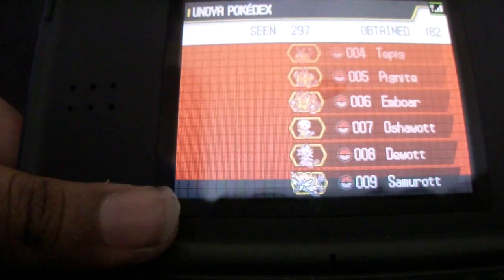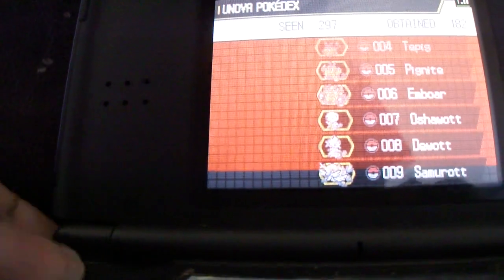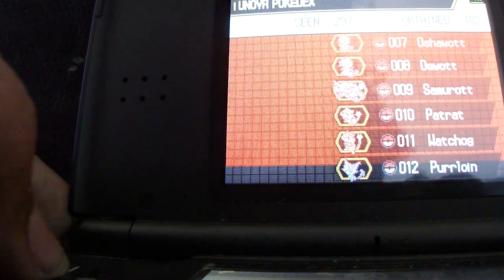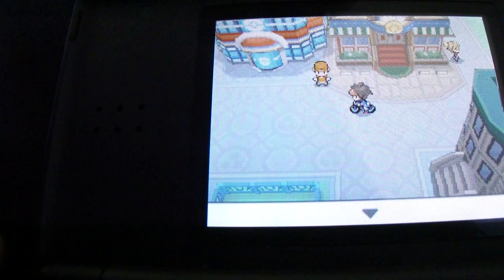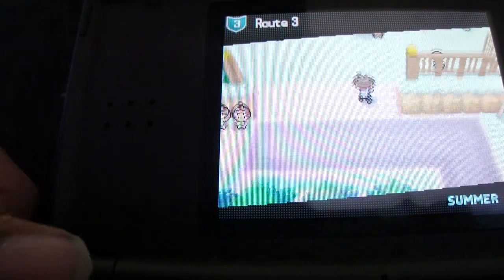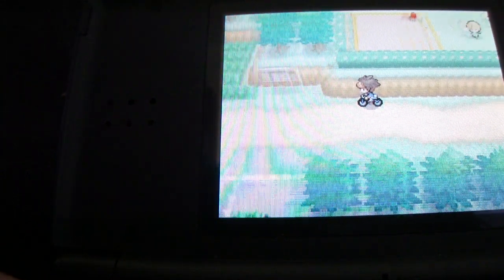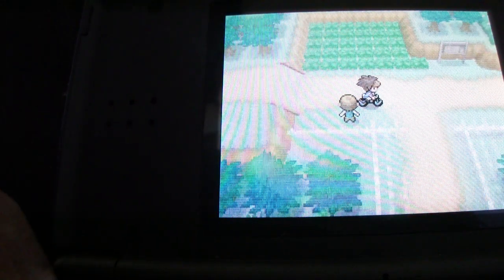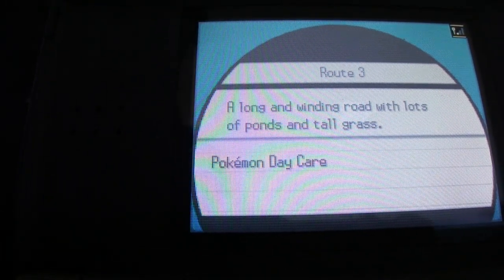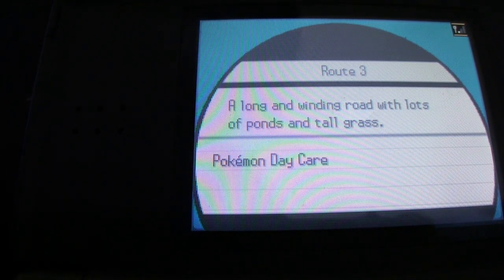Next up is Pidove. Pidove is a weird one to actually find because of its location — you can find it in many places. Let's start with Tranquill, which is the closest one to me right now. I think Tranquill is 30% of the time and Yanma is 10% of the time. Then we go into Unfezant. I'll show you Pidove last because Pidove is in a weird location — I believe you can only encounter it in two parts of Floccesy Ranch.